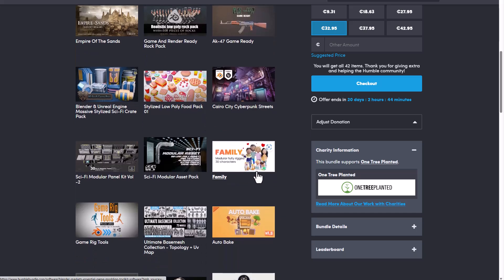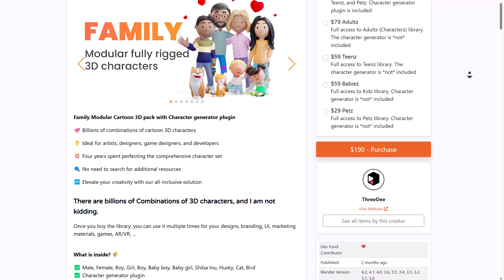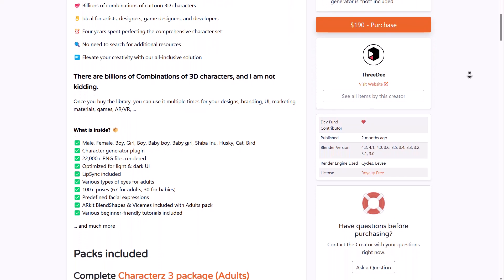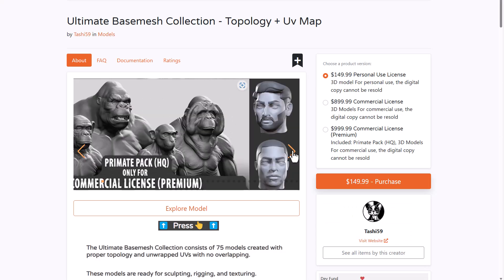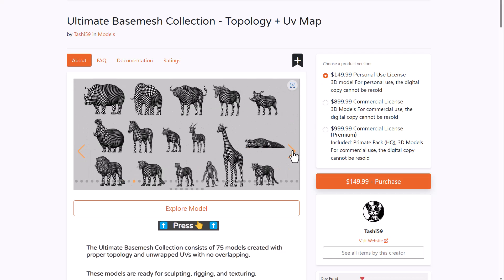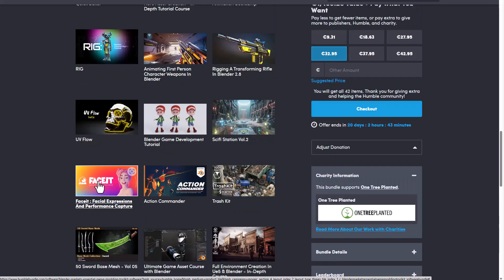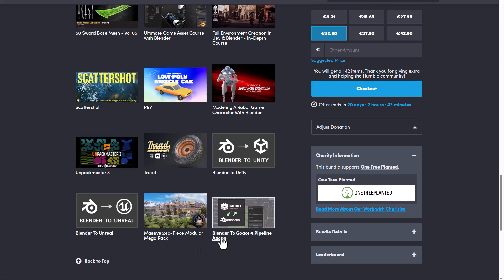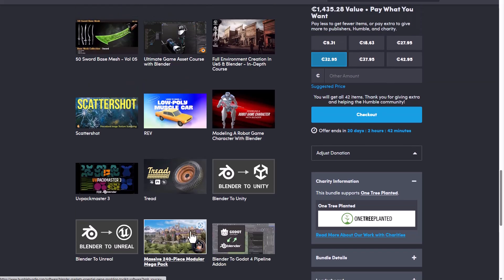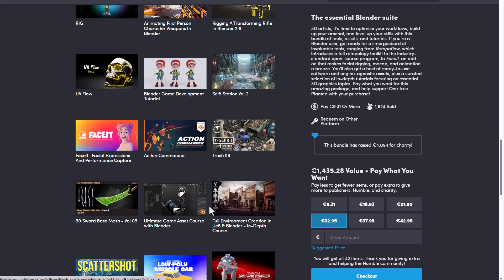It's also worth mentioning that if you'd like a rigged set of characters, you can get those from the 3D collection included in this pack. You can also get base mesh collections with clean topology and UV. Add-ons range from Quick Baker, UV Flow Beta, Trash Kit, and Face It for facial expression and performance capture using your mobile device, down to plugins like UV Pack Master version 3, Blender to Unity, Blender to Unreal Engine, and Blender to Godot add-ons. There's also a huge set of tutorials included.